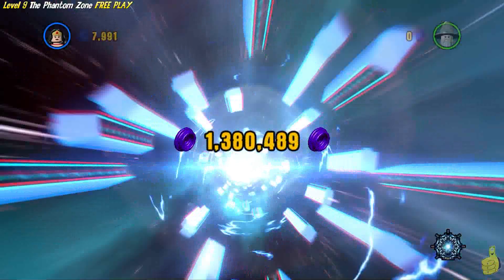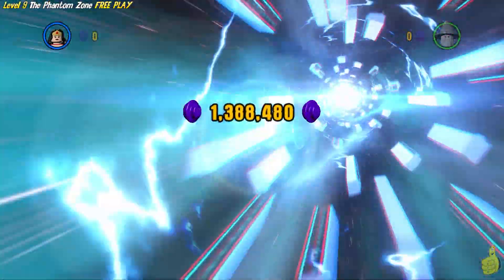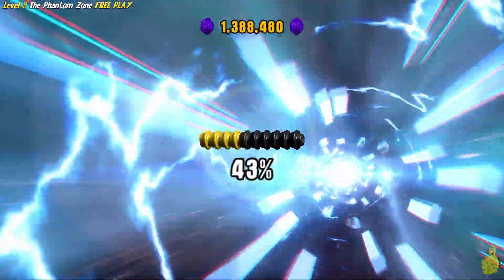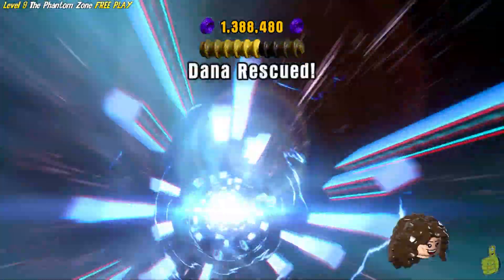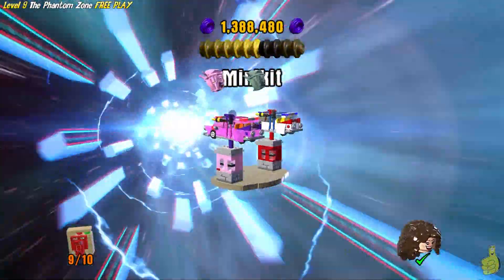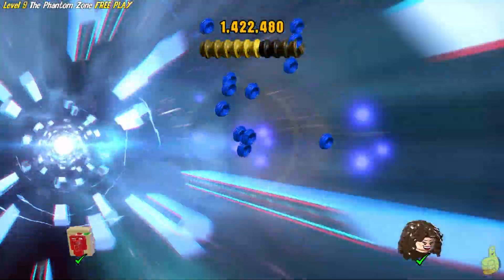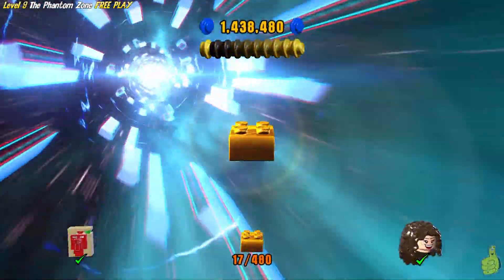Phantom Zone free play! All ten minikits and the minifig in peril are now in our rear view mirror. We got a ton of studage, including enough to get the Rule Breaker. Look at that — it's Dana! That's quite the hairdo she's got rocking there. All ten minikits are going to build up — oh, it looks like it's a his and hers Ecto-1! Lots of blues for completing that, and all four gold bricks as promised in the beginning.